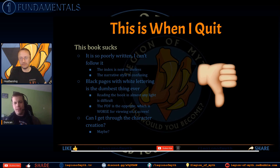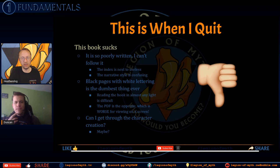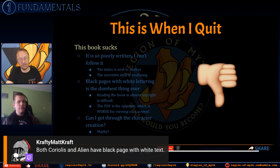Why do companies keep making RPG reference manuals with glossy pages? Flat pages are much better for reading and referencing. Coriolis and Alien have black pages with white text — that's a stylistic choice that's great for PDFs but bad for actual physical copies.